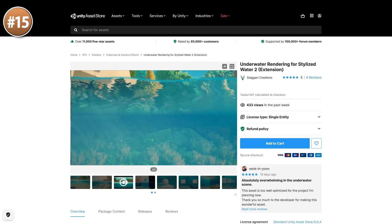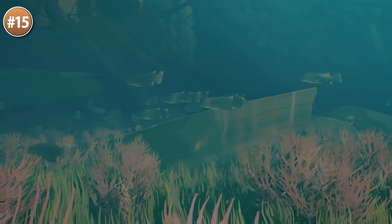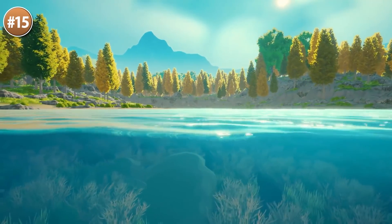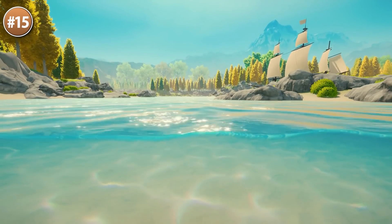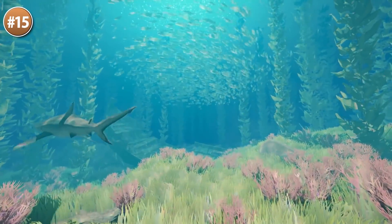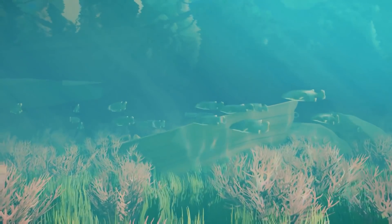Does your game have some water? If so, then of course you need a water shader, but also an underwater shader! You don't want the underwater part to look exactly the same as above, so for that check out this asset. Looks great — makes the whole thing have a tint, some distortion, some fog like you'd expect, works with dynamic lighting, the skybox and ambient color, and it also includes a shader subgraph so you can add the effect onto your own custom shaders!